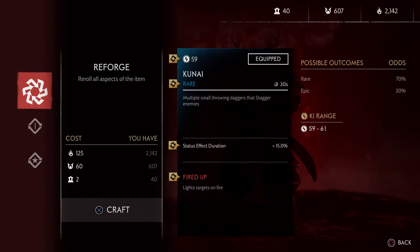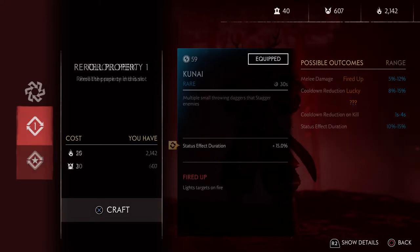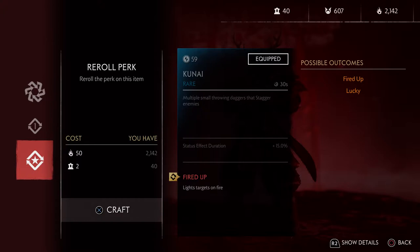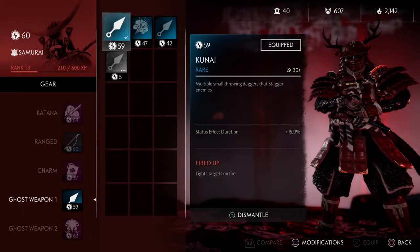I could bump this up to 61, and the possible outcomes include bumping it to an epic — my chances are 30% which is really cool. Or you can just change the status effect duration, or change the bottom modifier as well. I really like this system.